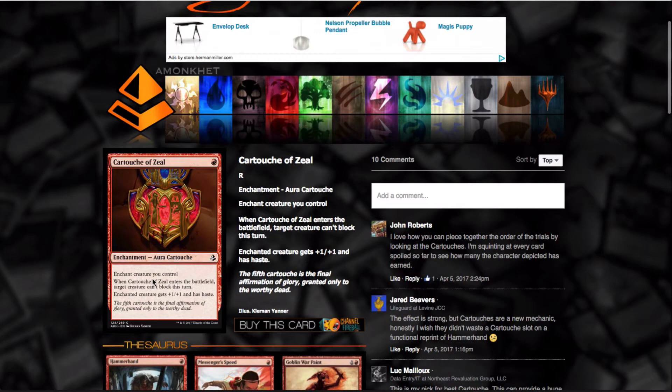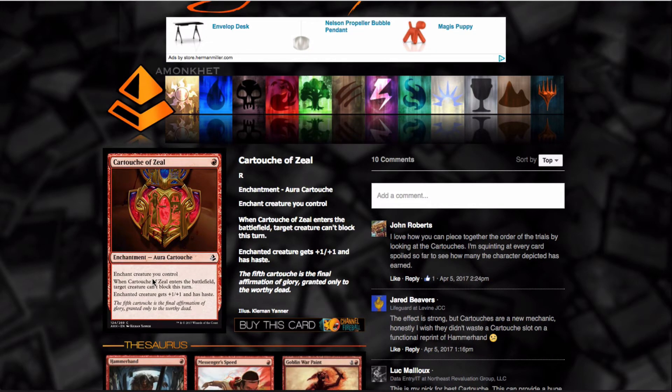This card is basically Hammerhand with a Cartouche tribal card type added to it. Hammerhand was always good in a go-wide deck — it could stop that lifelinker from blocking, and then you just get that final damage and win the game. Pretty good.